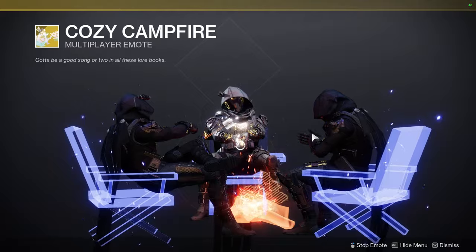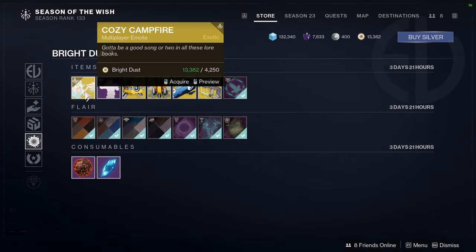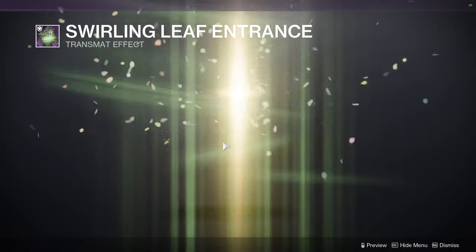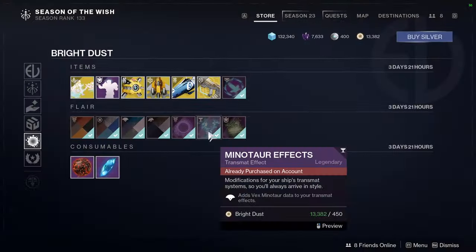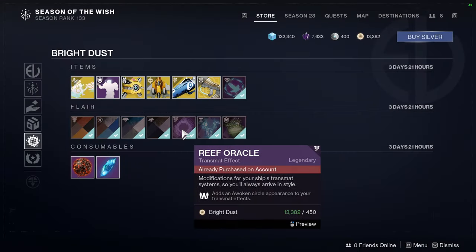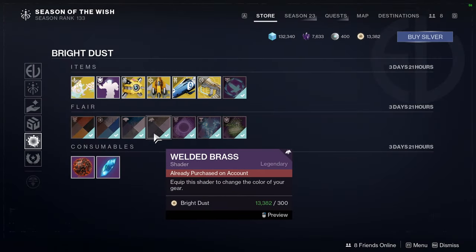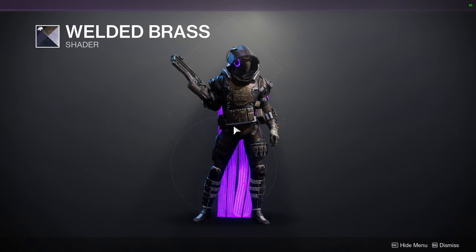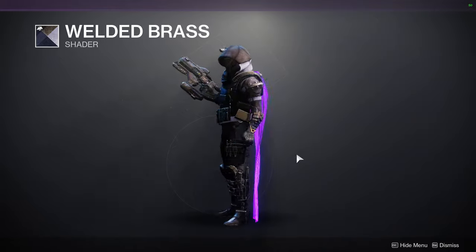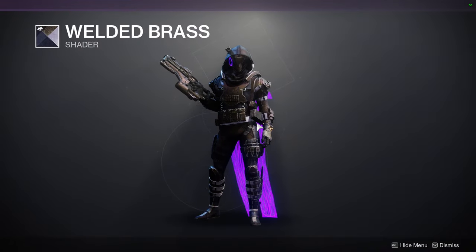And then Cozy Campfire — I would buy this if it wasn't 4,250 Bright Dust. That's crazy. Swirling Leaf Entrance for the Transmat effect. We have Minotaur Effects if you want to go for a Vex theme. And then Reef for Oracle — it says Reef for Galia for some reason. For the shaders: Welded Brass, one of my favorite shaders, because of that deep rich purple. I love this color of purple — it's my favorite.